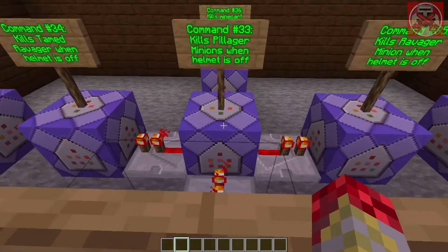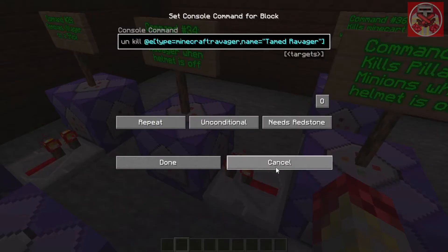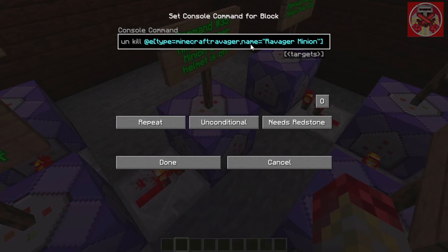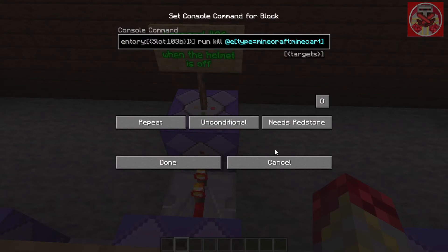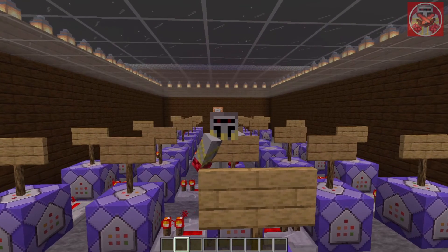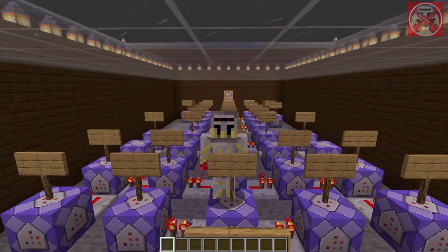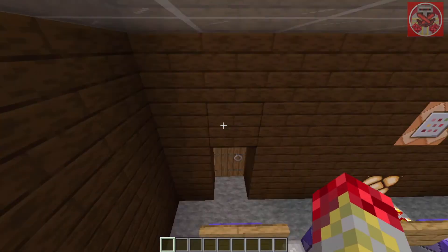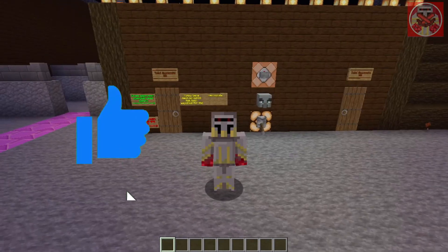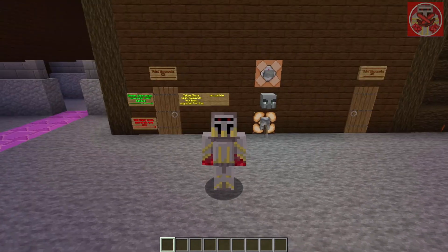These last commands kill the pillager minion when the helmet is off, kill the tamed ravager when the helmet is off, remove the ravager minion when the helmet is off, and remove the minecart when the helmet is off — because without that command the minecart won't disappear on its own. That's pretty much pillager disguise commands in Minecraft. If you guys enjoyed this video and want to see more, hit that like button, subscribe, and turn on those notifications. Thanks for watching — I'll catch you all next week. Goodbye!